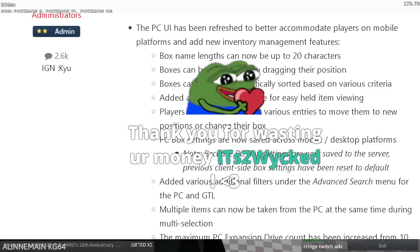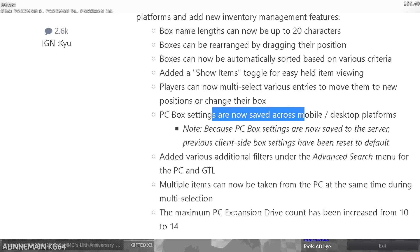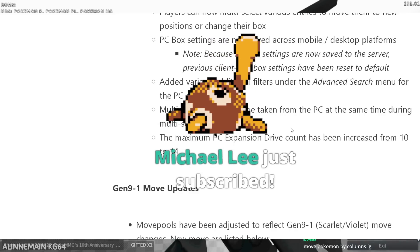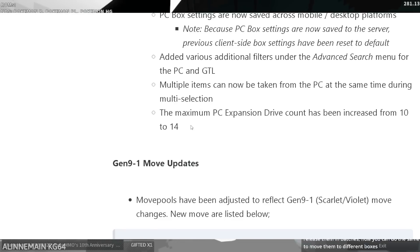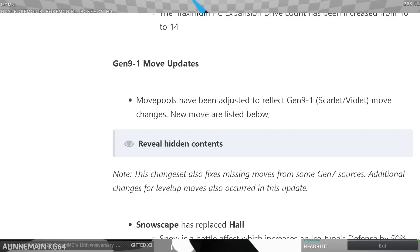Boxes can now be automatically sorted based on various criteria. Added a show items toggle — that's awesome. Players can now multi-select various entries to move them to new positions or change their boxes. PC box settings are now saved across mobile. Added various additional filters under the advanced search menu — people have been asking for this for a while. The maximum PC expansion drive count has been increased from 10 to 14, so now you can have 26 boxes total.